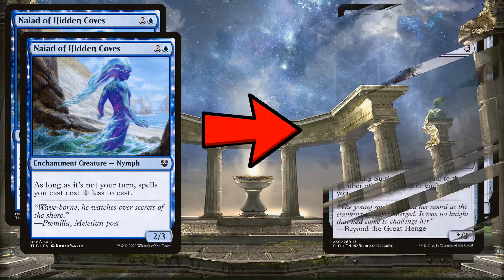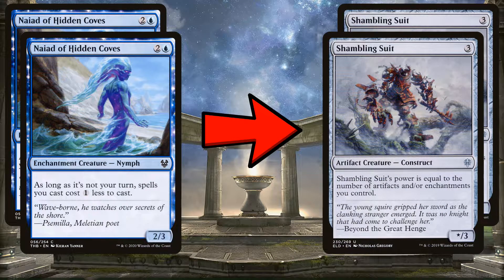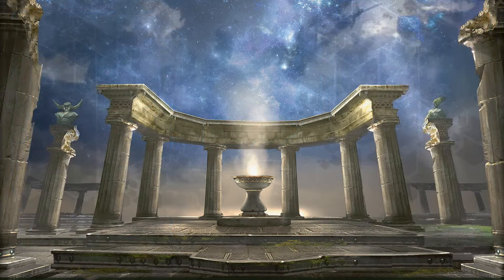We'll also take out two Naiad of the Hidden Groves for two Shambling Suits. Shambling Suit is more powerful and on theme as an artifact. It's not necessarily a tier-one card, but it is a pretty big improvement over the Naiad for a common or uncommon.